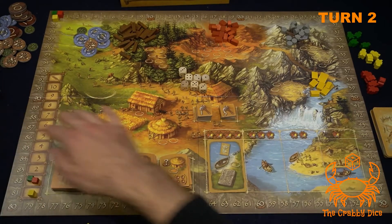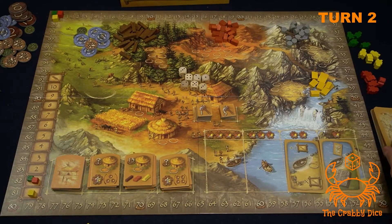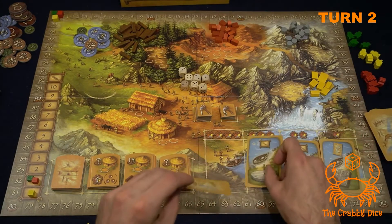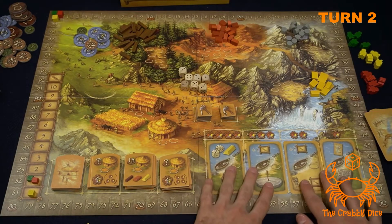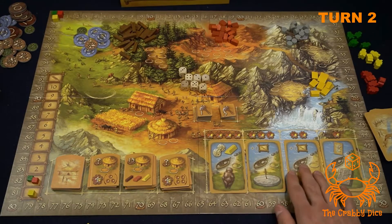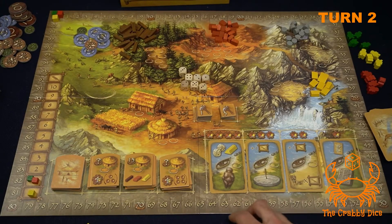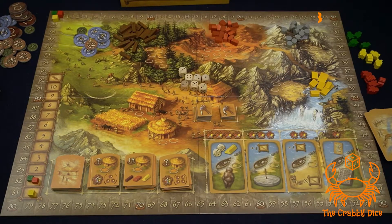Round reset: yellow is first player. We slide the cards over and refill — two new civilization cards appear that raise your farm track. That's the end of round two. Now round three begins.